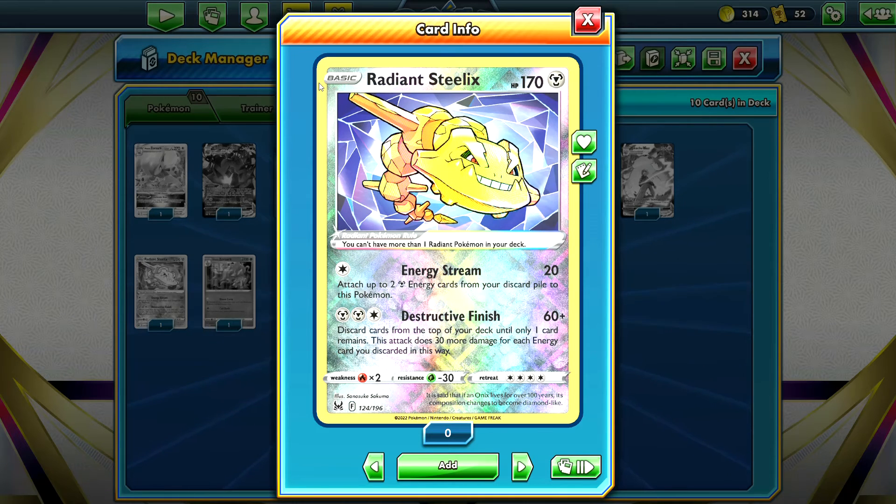Radiant Steelix does damage by discarding energy, while Volcarona V does damage by bringing energy back into the deck. You discard a lot of energy with Radiant Steelix and bring it back with Volcarona V — I think those two could pair together for some serious damage and a really fun deck. Radiant Steelix is a Radiant Pokemon so you can only have one in your deck, so if it's in the prize cards you might want a Heavy Ball to grab it. I'll see if I can put the Volcarona V and Radiant Steelix deck together and make a video on it.